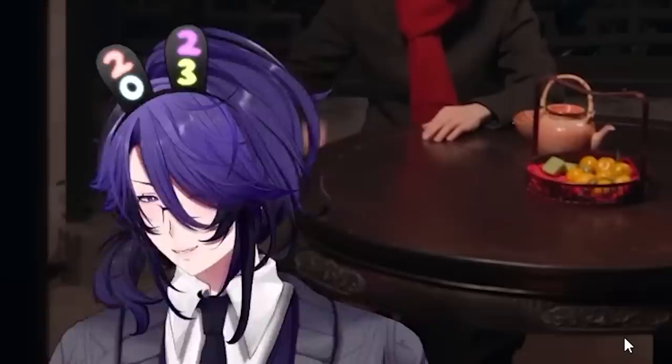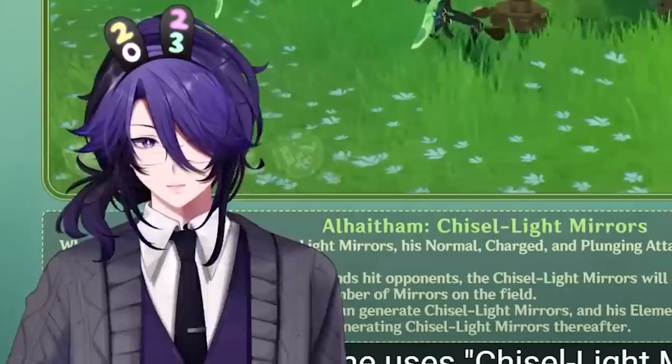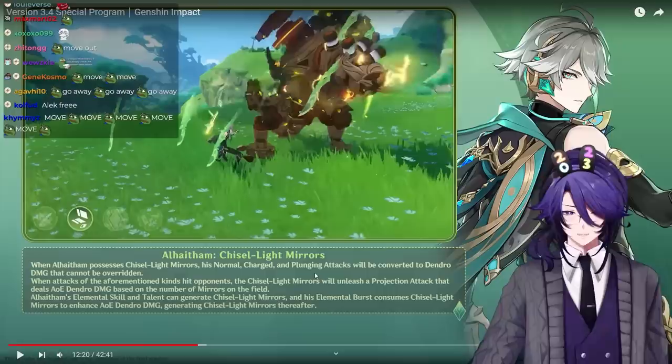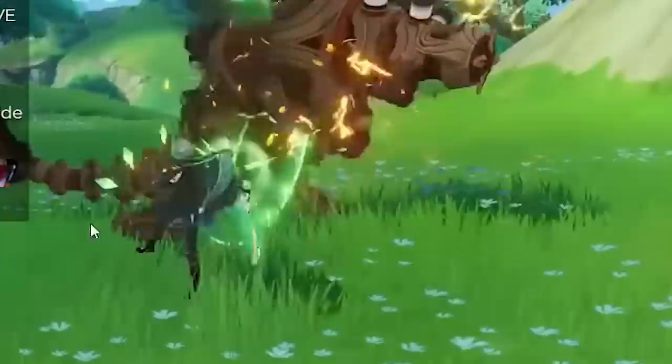That laugh is very robotic. During combat, Al-Haitham is focused on efficiency — 'Chisel-Light Mirror.' Let me move over here and block Al-Haitham's muscles so you can focus on the text. When he uses his Elemental Skill, normal, charge, and plunge attacks are converted to Dendro damage. When he hits an enemy he generates a mirror, and when he uses his Ult it consumes the mirrors and then generates more mirrors.